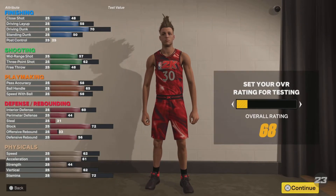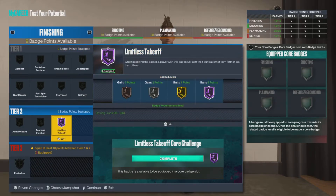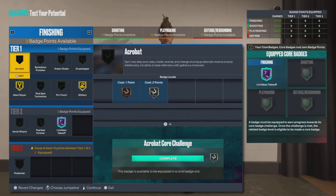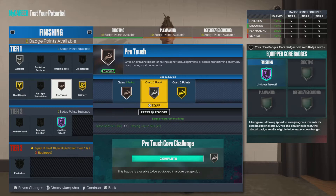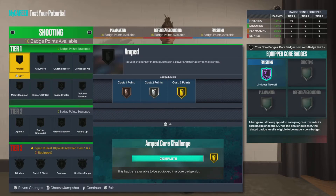What y'all want to do is test the build, and I'm gonna show you how the badges work. Limitless takeoff — core that. For finishing badges: slithery gold, giant slither gold, acrobat silver if you want, and then posterizer silver. After that, put it on posterizer — but here's the thing: with plus 2 when you grind mycareer and get plus 4 badges, put the plus 2 in finishing and you get gold posterizer.